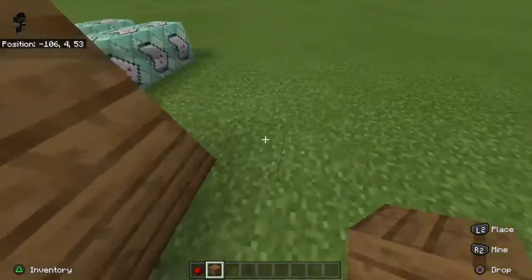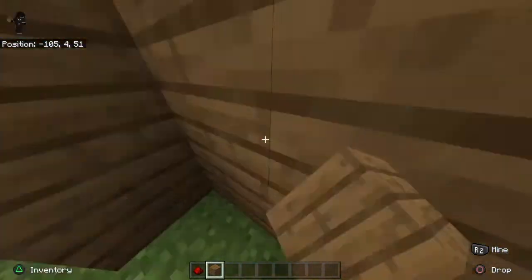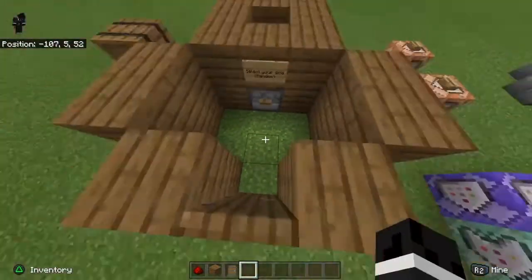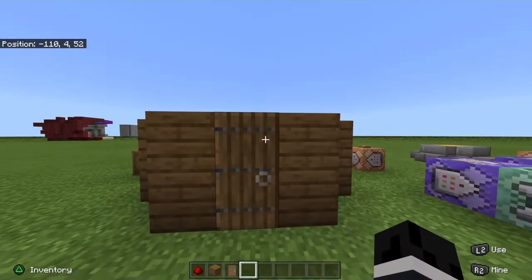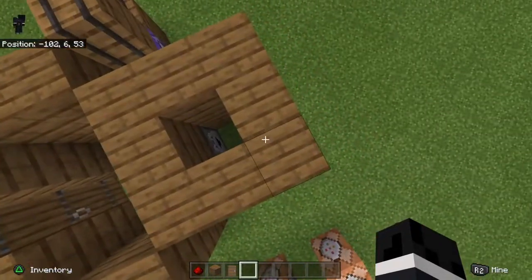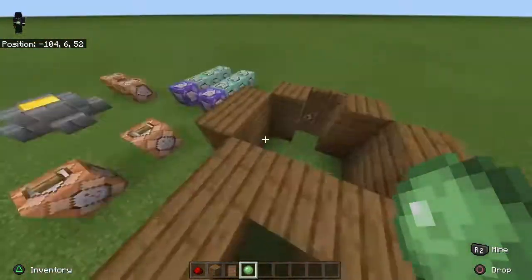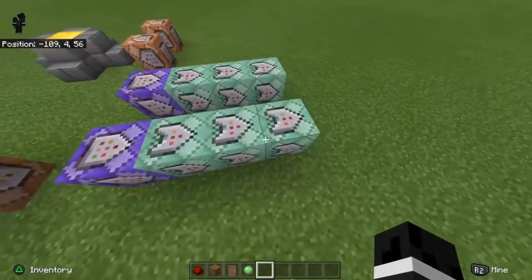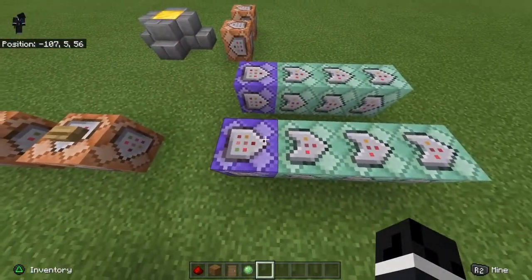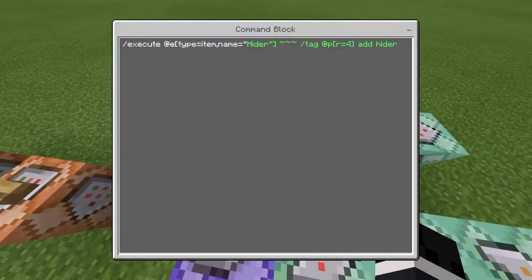So it will teleport whoever is in range right here. There would obviously be like a door or something here, so a player would be waiting outside, they'd come in, press the button, pick their side, and get their randomizer result. It's literally the exact same thing you're doing for the hider. You can pause the video to copy this down.